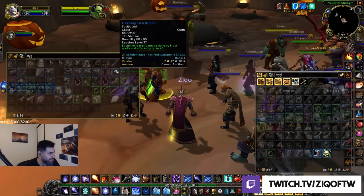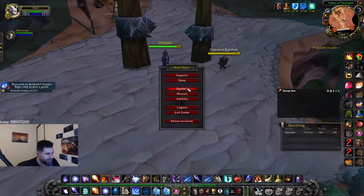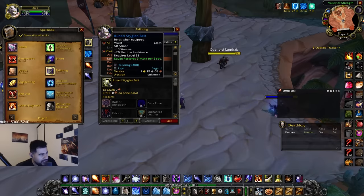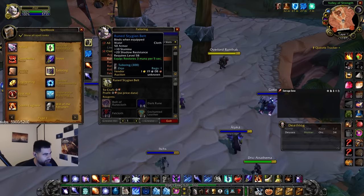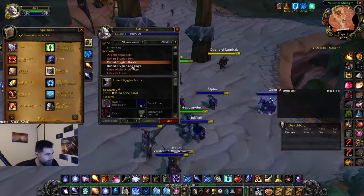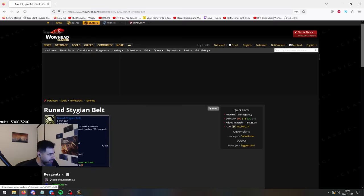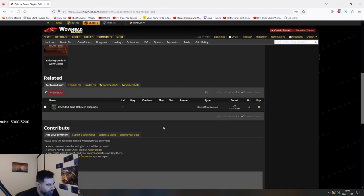Okay, so I'm gonna tell you guys about all the sweat that happened. This is story time. So on Skull Rock there is this pattern called the Stygian Set - Ruined Stygian Boots, Leggings, and the Belt. The stats on this set are Stamina, Shadow Res, and MP5 on all of them. In order to get the Ruined Stygian Set, you gotta get the pattern. Unfortunately, no one on the server had the pattern.